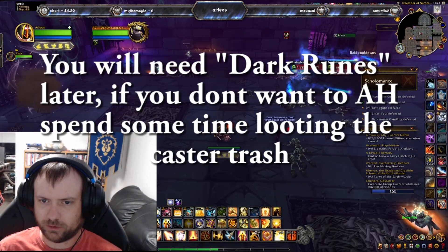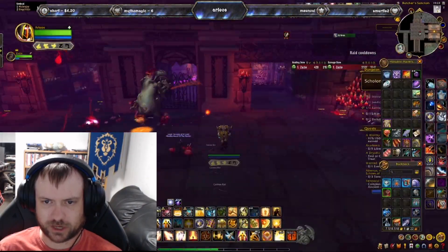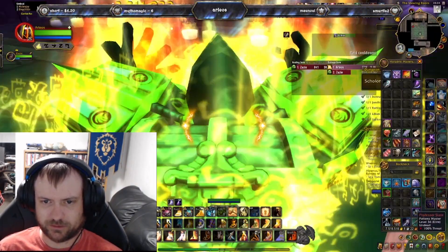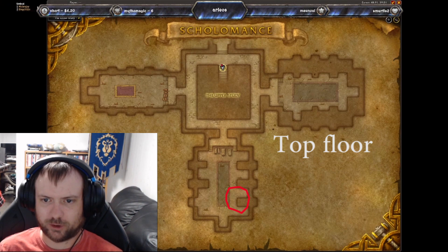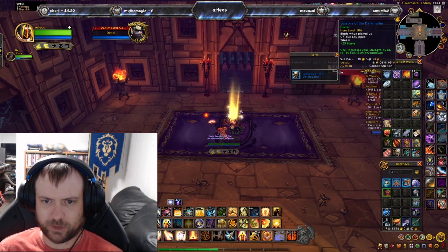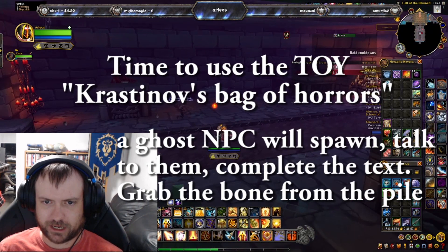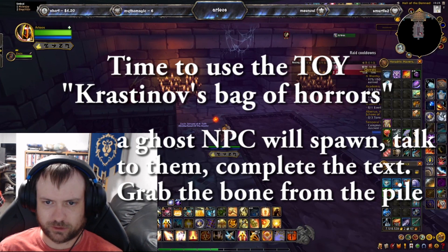I think you need four dark runes total, so it might be worth looting them, or you can pay around 100 gold each on the auction house when you need them later. Here's a sped-up view of going through Scholomance — kill the bosses, grab some transmog if you don't have it. In the last room, on the top floor where Krastinov normally goes, you have to kill the boss first, which opens up the rooms. Then go back up the stairs looking for his room — the one in the middle. There's a little pile of bones, and whoever has the Krastinov's Bag of Horrors trinket is going to use it in front of this pile of bones, making a ghost visible.